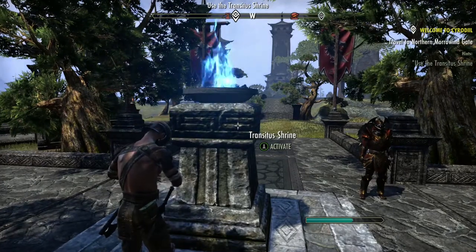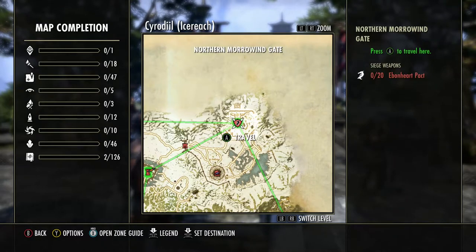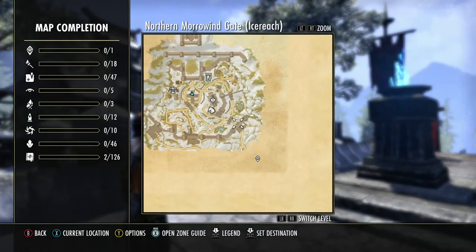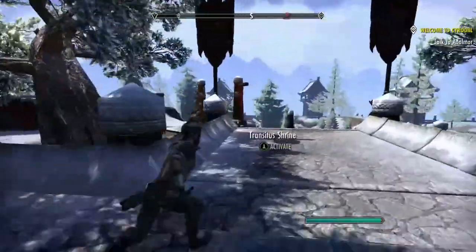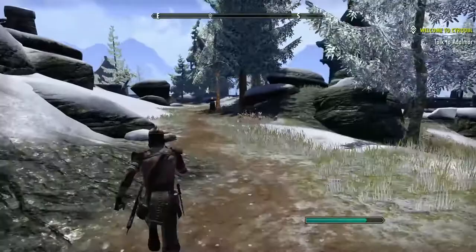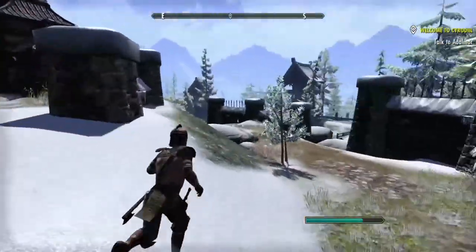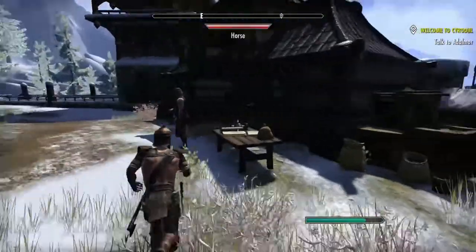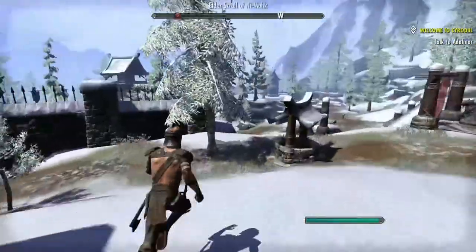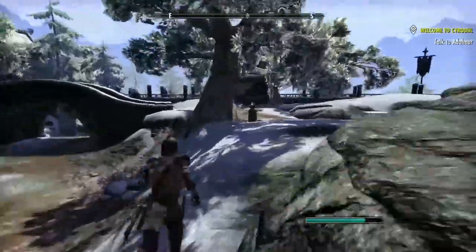We need to go outside of the gate — in all of the Cyrodiil starting areas there's a door. Running through, I can see there's a stable here — always remember to upgrade your horse. There's another shrine back there that we'll use to leave, so we're not picking it up right now. There's the stable master — let's upgrade our horse. We've got about 12 minutes, so maybe on our way back out.